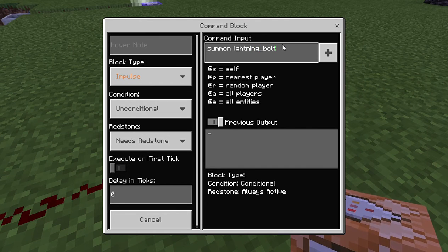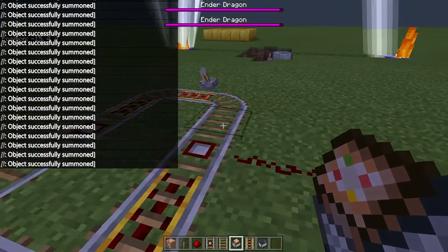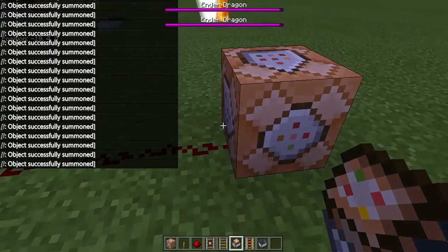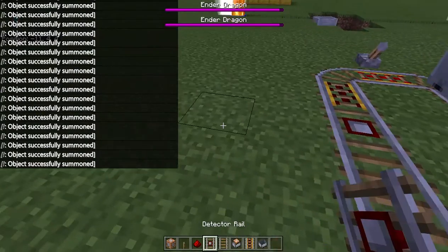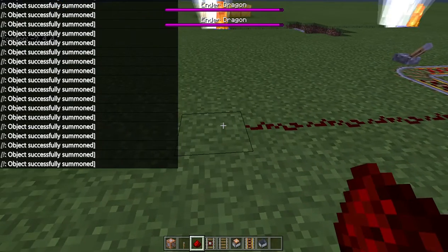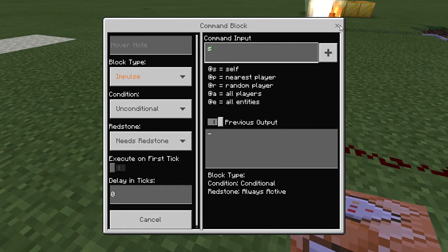After you do that, you want to get whatever cart you want. I'm just going to use one of these carts. I'm not going to start it up yet because it's going that way. Then you want to do it on each side — type in the same command.